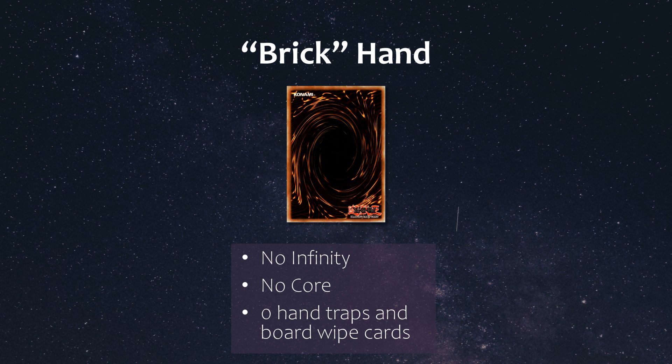Brick was defined as having zero hand traps in my opening hand of five cards, no board wipe cards in my hand of six cards, and no access to summoning out Infinity and no access to Core. I chose this definition because it makes a lot of sense — for example, if I had no line of play for Infinity or Core and I only have Cosmic Cyclone in hand, that's technically one usable interruption but it won't do anything. And if you only have Jizakiru, you're not going to give them a 3,300 beater and pass. So I specifically needed hand traps or a board wipe card not to be considered a brick. In my decklist, I don't main deck board wipe cards, so this simulation relies solely on the presence of hand traps.